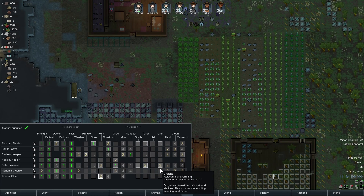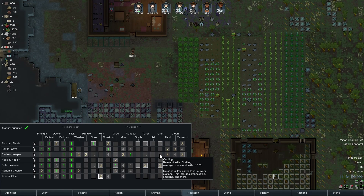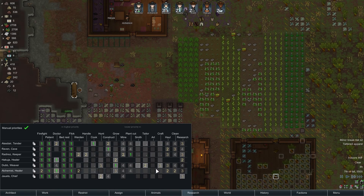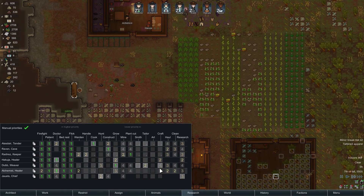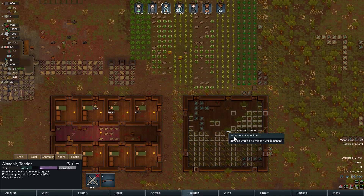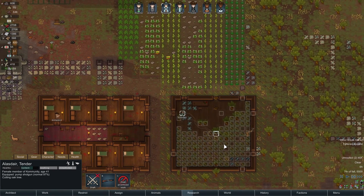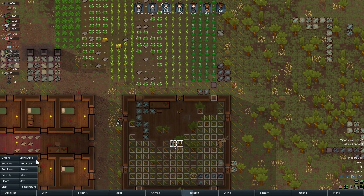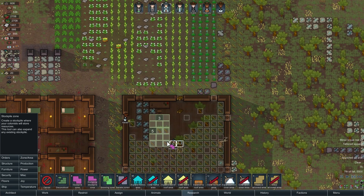This is getting tricky too because Dub is one of my main combat guys but he's getting very good skills that I don't really want to risk. He's doing mining, plant cutting, hauling, researching. I really need to get Hakuja. You can do some of that too — I don't care if you fail on stone blocks, not a big deal. Let's get Alistar — you're cooking. Let's work on that wall, let's get this building done so I can start building stuff over here.